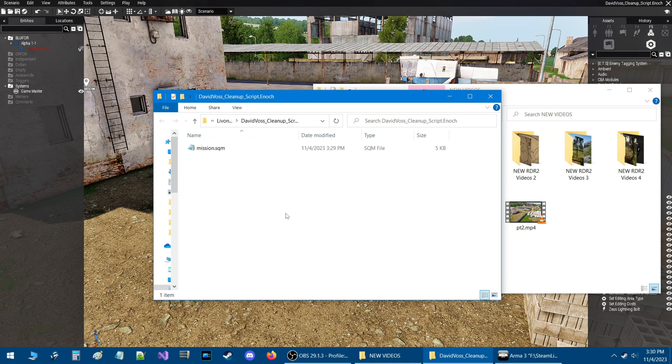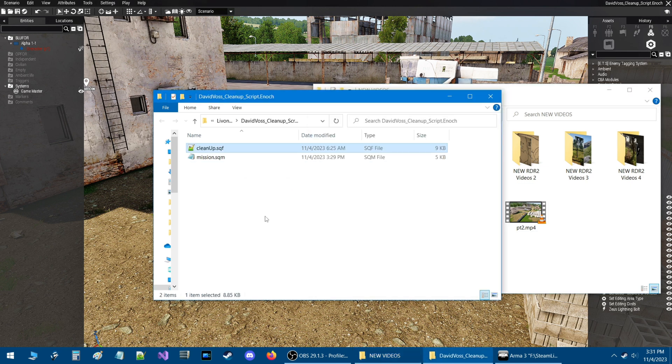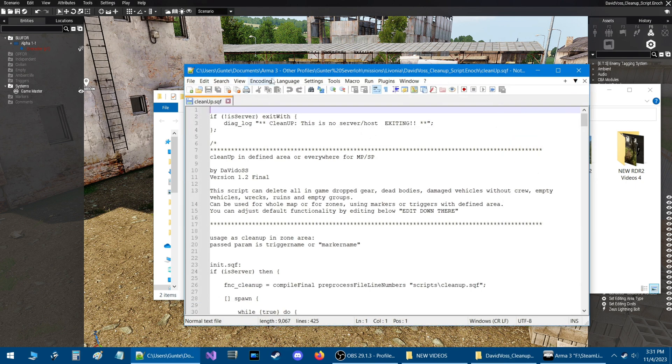Here we are in our scenario folder. What we're going to do now is move the script into our mission folder. This is the cleanup.sqf script — I'll link this script in the description so you can download it. Once you get it, extract the zip and put the script into your scenario folder just like this. Now there are a couple of other things we need to do for the script to work, so let's open up the cleanup script itself. You can open it with Notepad or Notepad++.